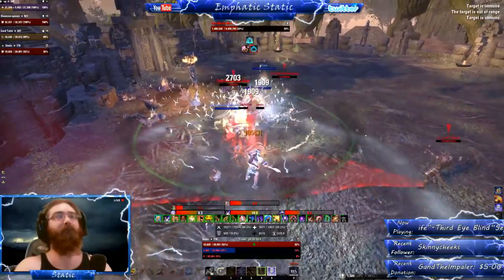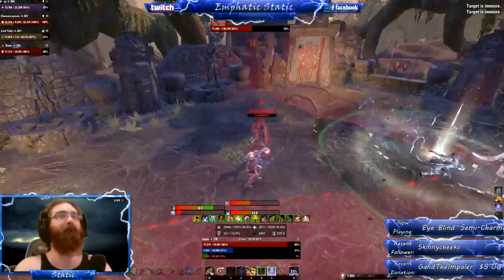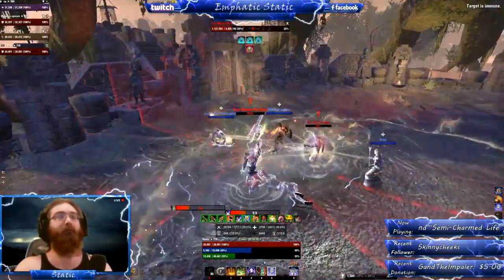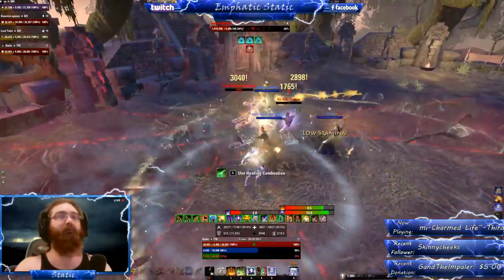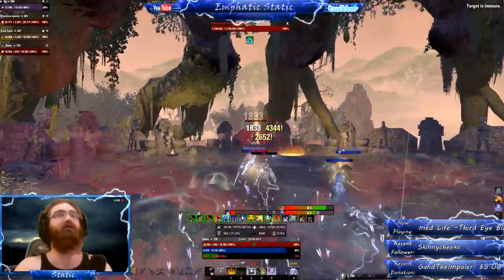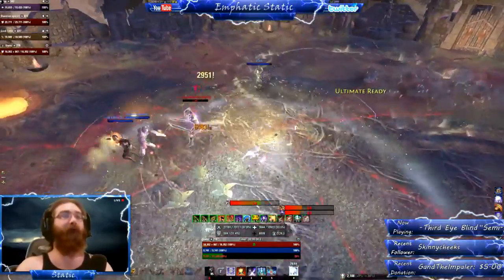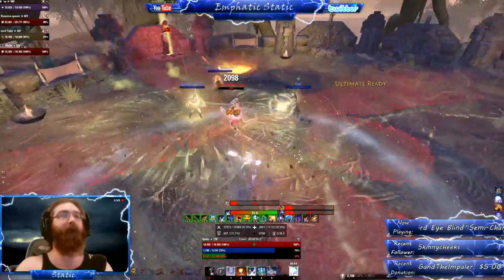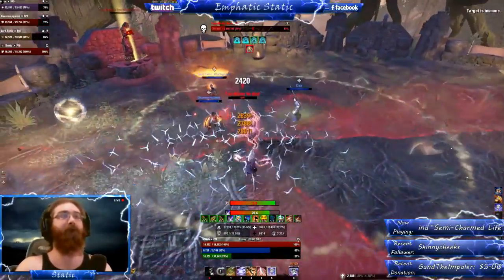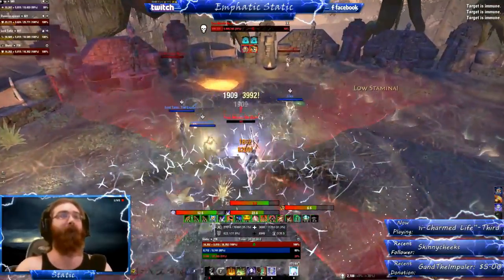Make sure all ultimates are dropped here. Now comes execute phase — the boss will start to shoot vines out in every direction and they hurt quite a bit, so it's imperative you stack on her to make your healer's job easier. Just when you thought things couldn't get any worse, someone is going to get hit with statue duty at this point. If your group has enough DPS to finish her off quick, execute phase isn't that big of a deal. However, if you have low DPS, not only will more adds be forming throughout execute phase, but another totem may drop.